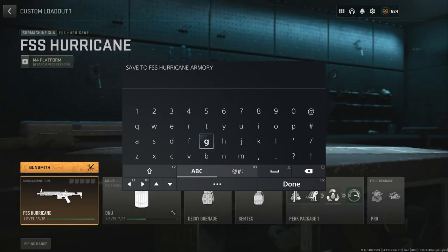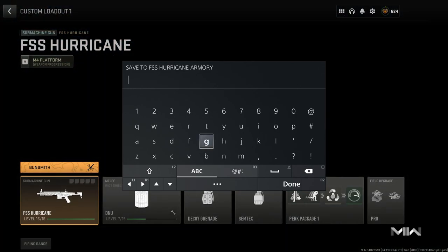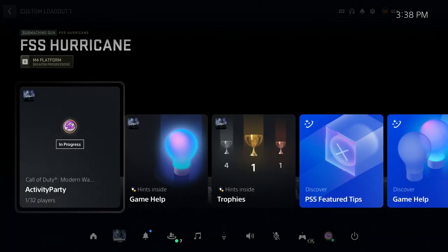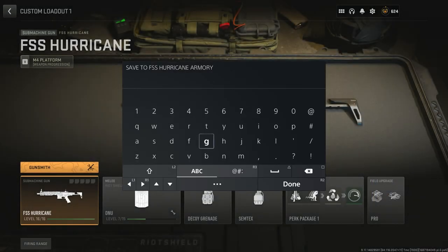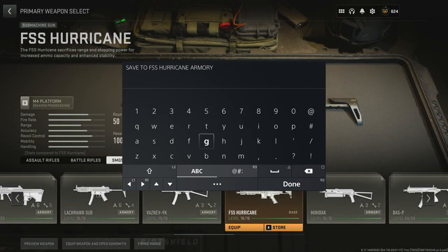How this glitch works: by pressing the PlayStation home button twice, the custom mod menu gets pushed off your screen. In between the time the custom mod menu is not on your screen and when it comes back, you have a split second to press a button on your keyboard to control the background of the game. You're going to use the keyboard to navigate the menus. Press the PlayStation home button twice, then press the down arrow on your keyboard a split second after. Then press the PlayStation home button twice, then press Space Bar to go into the weapon. You're now going to change the weapon to a gun that has the camo — go through the menu and find that weapon. Use the left and right arrow keys to move left and right. If the gun with the camo is in a different category, press E and Q to move between categories.